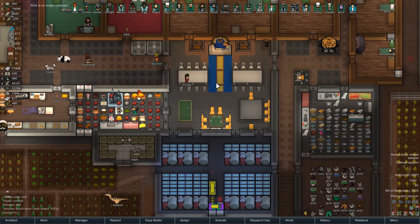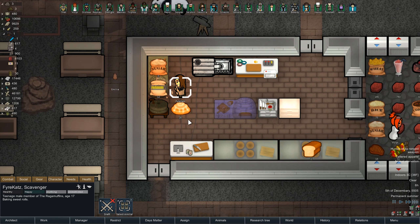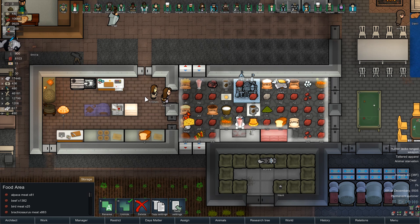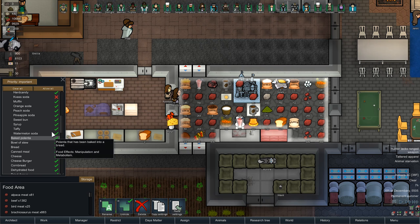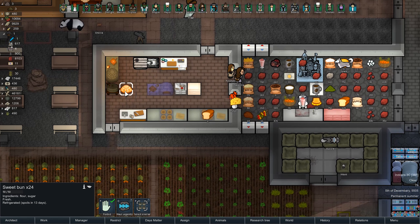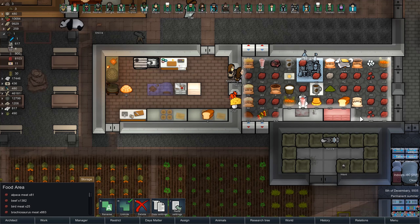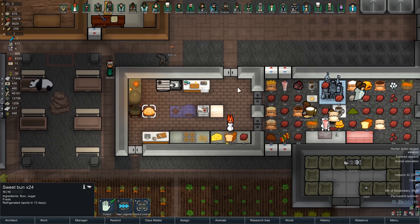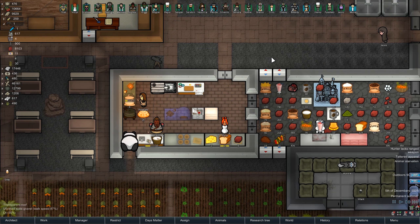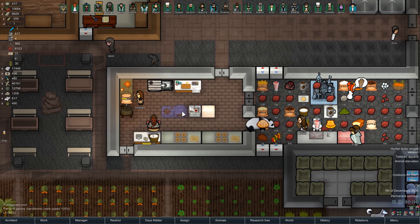How are we doing on components? 617? I guess we could use a couple to make some other projects. We seem to be cranking out these sweet rolls, because we're not putting them in the food area. No empty... is this not a sweet...? Drinks and sweets. Sweet bun. What is with this one location? Why is this place not able to store things? I do not understand. But it spoils in 13 days, so I guess we got plenty of time. Either way, we need to get this oven done.